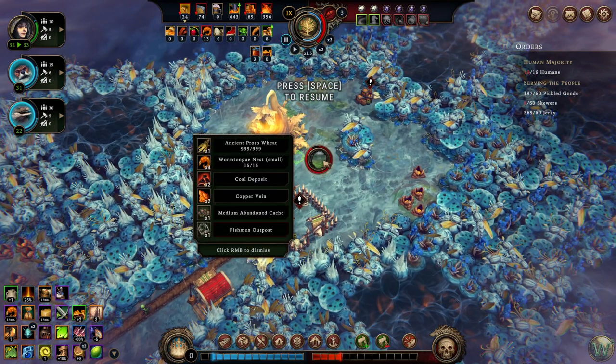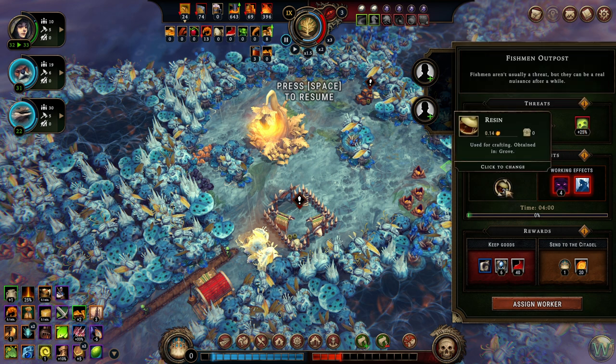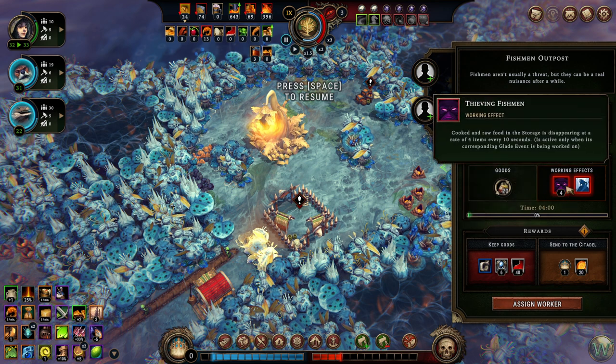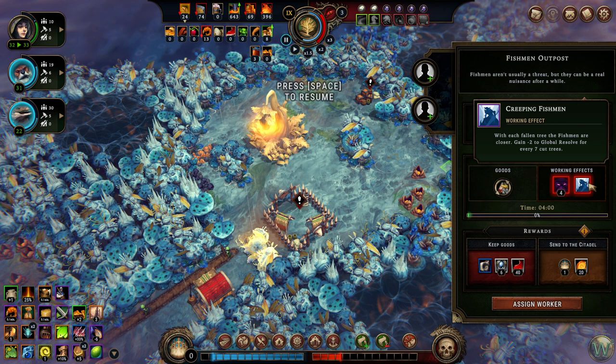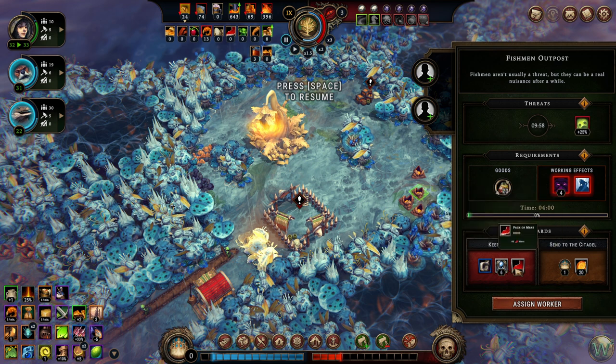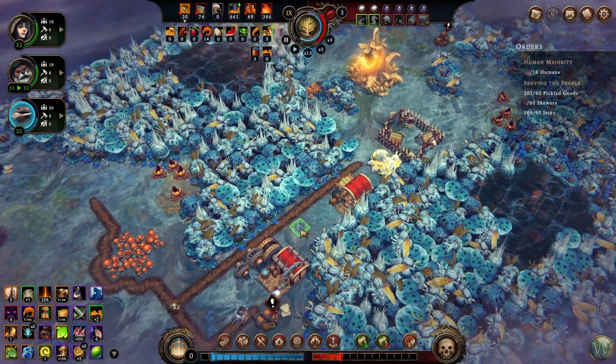It's the proto-wheat, of course — ancient proto-wheat, which is a forager's camp that we don't have. Wormtongue — which is bugs. Coal, copper. Renewed abandoned cache and a fishman outpost. Let's look at the fishman outpost — in 10 minutes, villagers have a 25% chance of death after eating something. What goods do we want to send? I guess oil. Cooked and raw food in the storage is disappearing at a rate of 4 items every 10 seconds. And minus 2 to global resolve for every 7 cut trees — so we want to stop cutting trees as well while this is being worked. We'll get 10 copper and 30 wood for opening every cache, 6 more artifacts, and 40 meat. Let's do it.